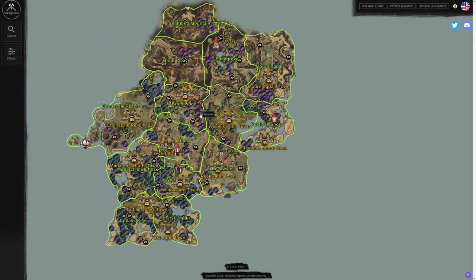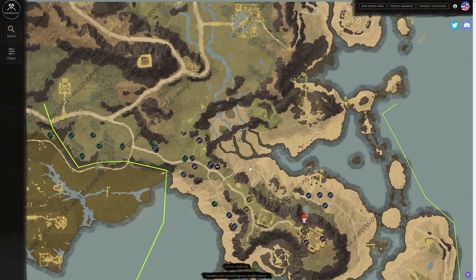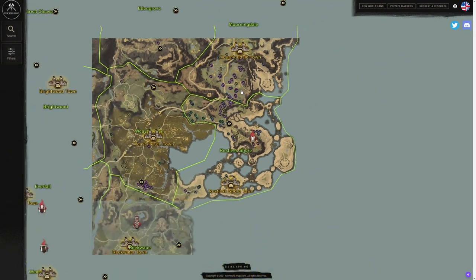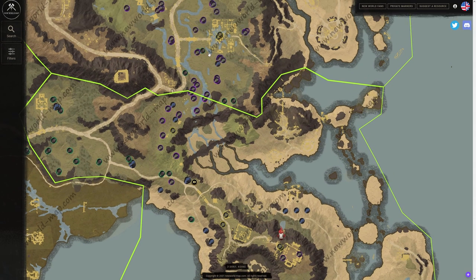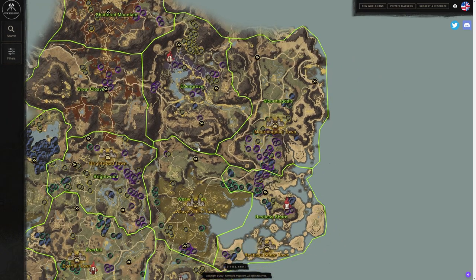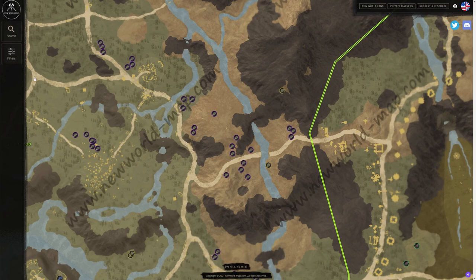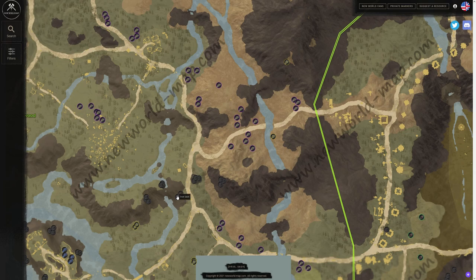One resource I haven't mentioned much is silkweed. Restless Shore is great for that as well — the silkweed is probably best right here. You can actually teleport to this Spirit Shrine and run up toward Morningdale, collecting all the silkweed on the way, and it's going to provide you with a ton. You can also go to Brightwood — there's a nice little spot here around these rocks, though it mainly has iron, so not the greatest iron unless you're on a sweep route.